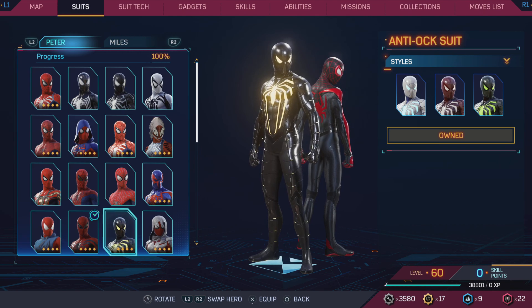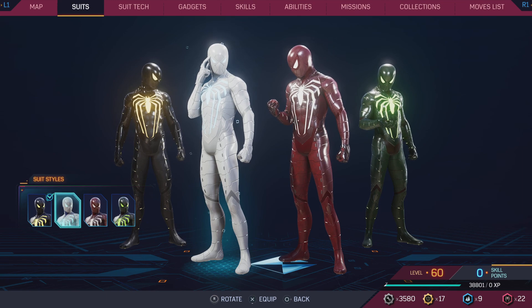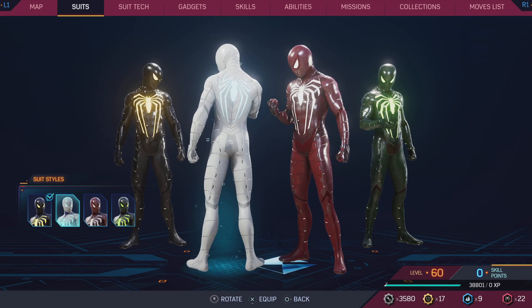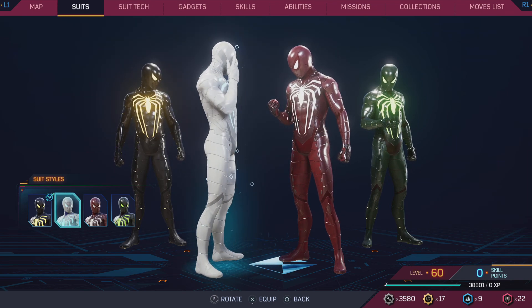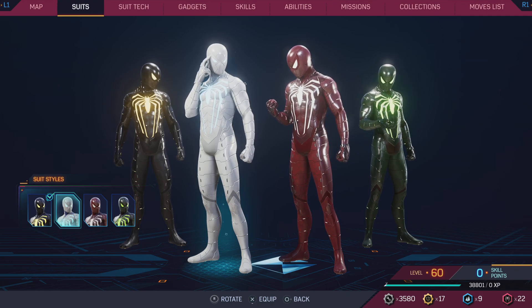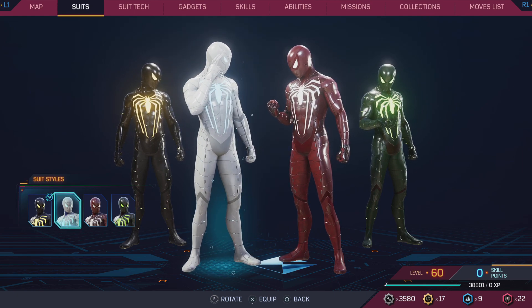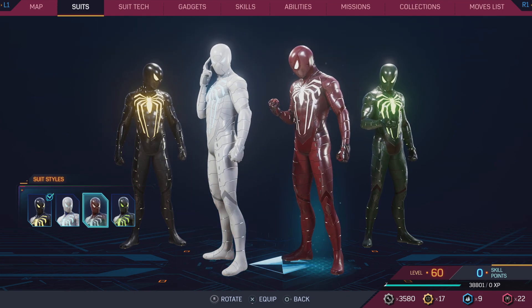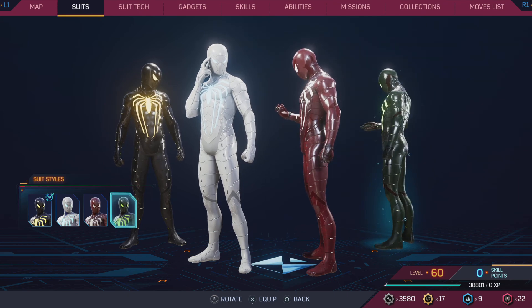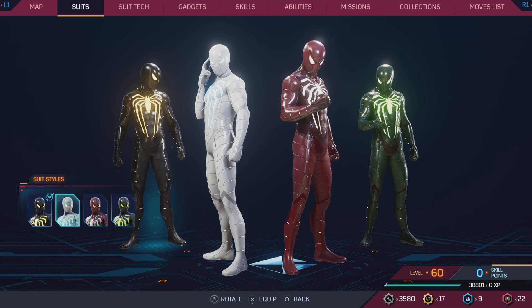The Anti-Ock suit from Spider-Man 1 — overall a good suit. The white variant is a great suit — I got this during December and if there was snow in the game it would have blended so well. It's like Snake Eyes with his white Arctic suit, or Batman's white suit — just really badass. I want to say this one's a 10 out of 10. The red is really nice too, and so is the original. The green is like a 6.5 compared to the others. I rank them: white first, original second, red third, green fourth.